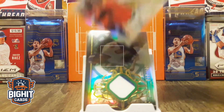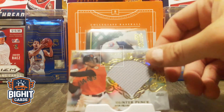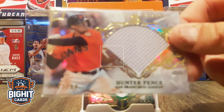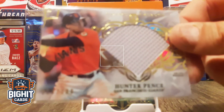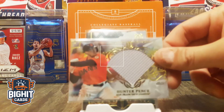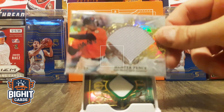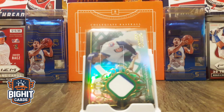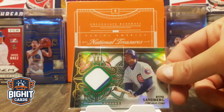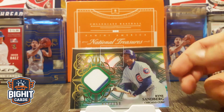Look at that — Hunter Pence. That's a nice card. Come on, autofocus. I guess it's not going to work. That's unfortunate. What have we got here? Ryan Sandberg. Nice.